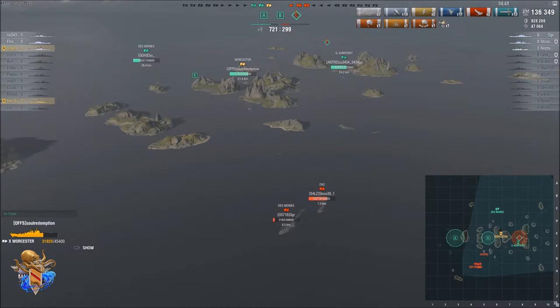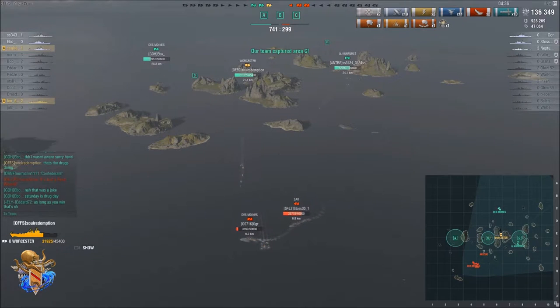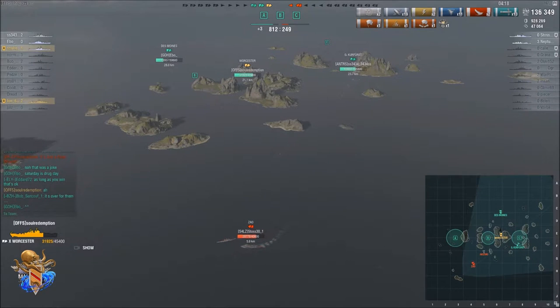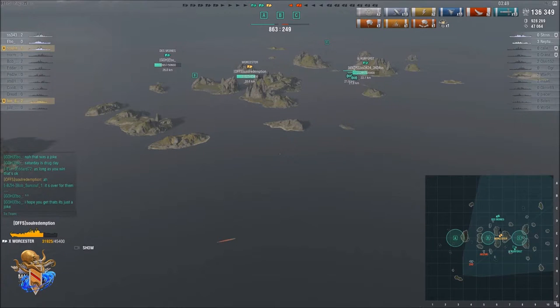The Gryphus is finishing capping C, but it is still 3 vs 3, although the Des Moines on the enemy team is really low. Akizuki has not been spotted and hasn't been for a while, so it is unclear if he is going for a cap or maybe trying to ambush the battleship. The Montana goes down and the only way for the enemy to win now is to kill all of our ships, since it is only four minutes left and we have a massive lead on points.